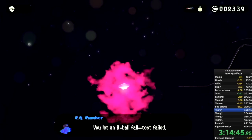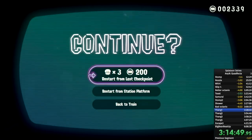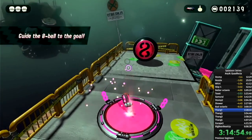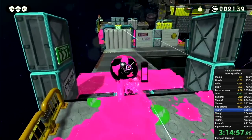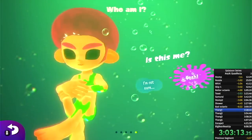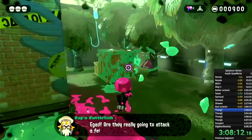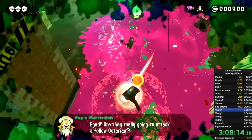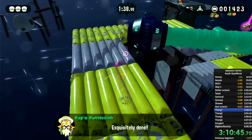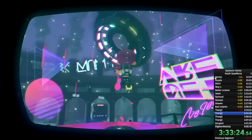Splatoon 2's Octo Expansion introduces a new feature: being able to skip levels if you die too many times in them. So for every other game it's any% but in this game it's any% no death abuse, meaning you cannot use this skipping feature. Quickly make our character an afro boy and we can start the run. This game's tutorial area also has a big skip in it. Unlike the previous games, this game's levels are spread across an 80s-themed subway station run by a mad telephone.